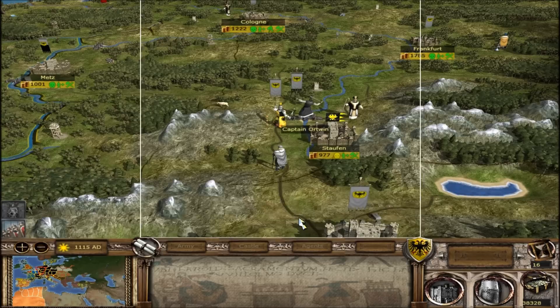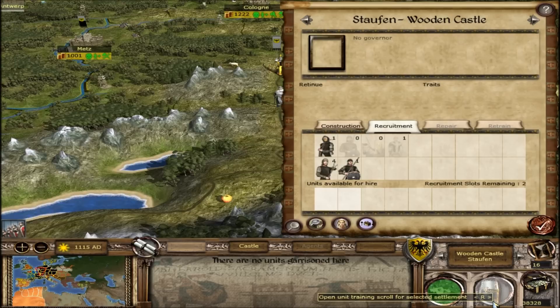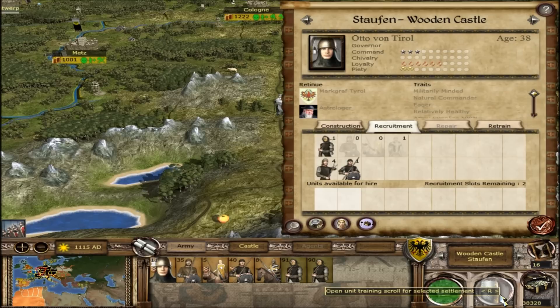This isn't your victory Captain Ortwint — this is the victory of Otto von Tyrol and what remains of his army, which is nothing. Retrain. Let's just go back to Staufen and retrain. I'm not gonna retrain the archers because screw the archers — they're not doing anything.